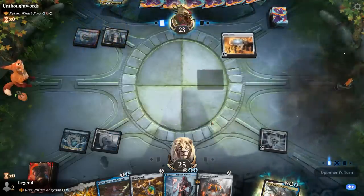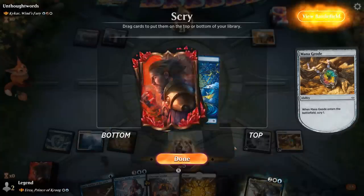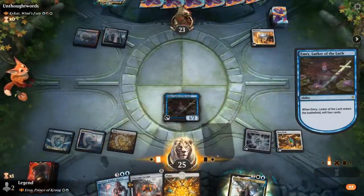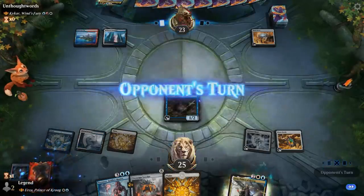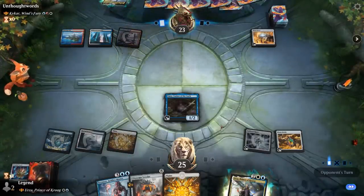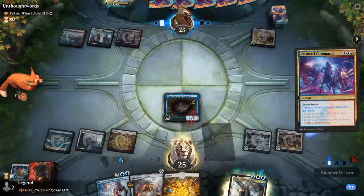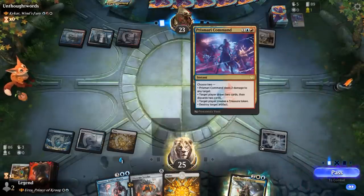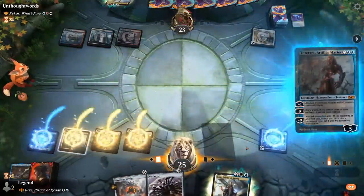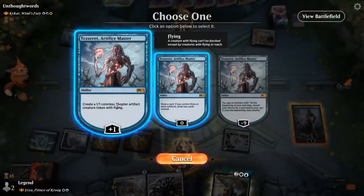Hallowed Fountain untapped for a Mind Stone. Don't need lands anymore, and it's better to potentially keep an artifact on top to mill with Emry. I'll happily get back my Firemind Vessel here. But there's a Prismari Command — that's quite effective, killing Geode and Emry in one fell swoop. Very good interaction against us. Can still play Tezzeret, and should maybe start by plussing so next turn we can actually draw two.